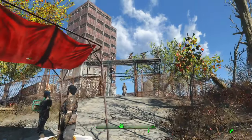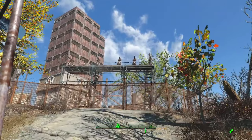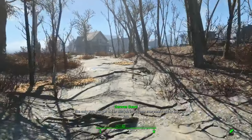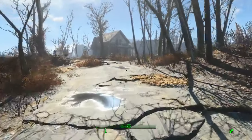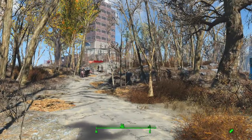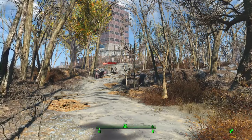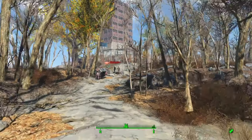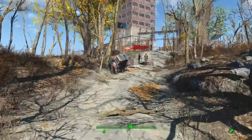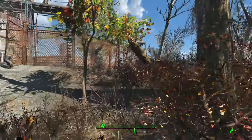This is a very interesting type of settlement building. If we look at the location, it's actually just south of Kingsport Lighthouse — you can see Kingsport Lighthouse there, Group Manor is here, we've got La Vitaglia to the south. There's Finch Farm just around the corner, and Saugus Ironworks as well, so we've got a very central location.